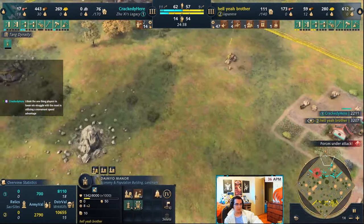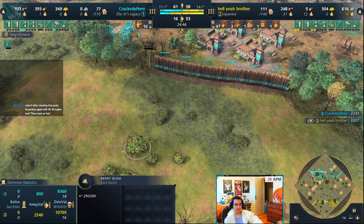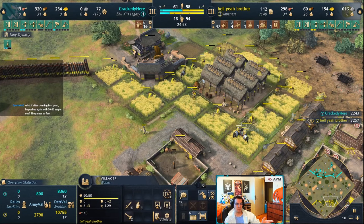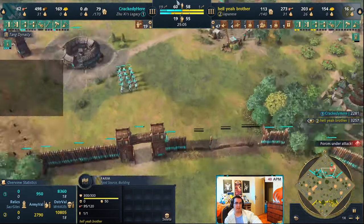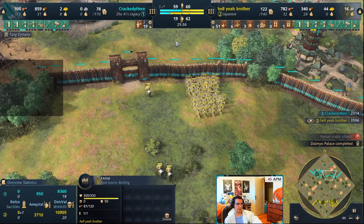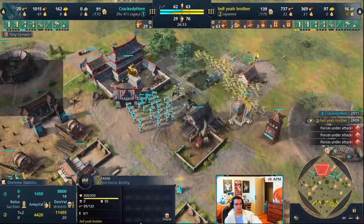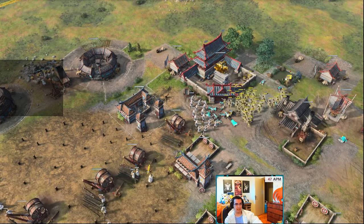Why is the army count so different? His food sources were harassed and are running out - he only has two berries left - meanwhile I have berries, berries, and a deer pack over here. My advantage is I've had these farms for a long time, getting a lot of food over time. We just do a counter-push with all the units and that's pretty much it. This game went pretty wrong for me the whole way through, but I wanted to show it because not every game is perfect and sometimes unfortunate things happen - it's okay to just keep going and keep playing.